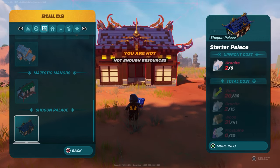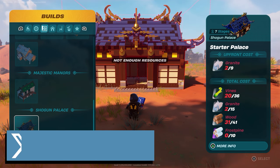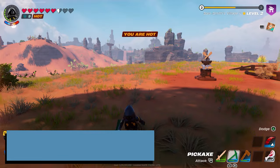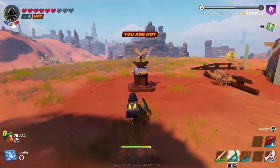What's up guys, it's Smith here from gamersheroes.com. I'm going to do a quick guide for today in LEGO Fortnite on how to unlock the Shogun Palace prefabs. These are pre-made items that you can throw down and build brick by brick, and they add a bit more character and uniqueness to your settings.